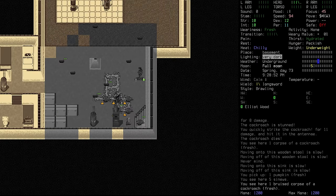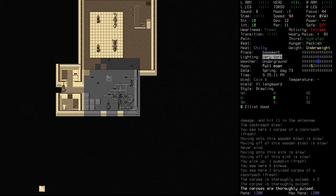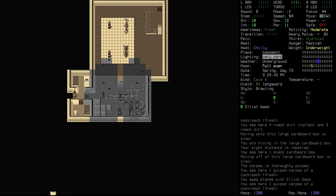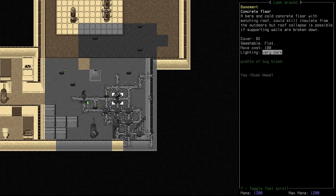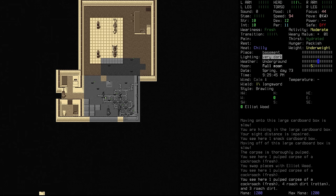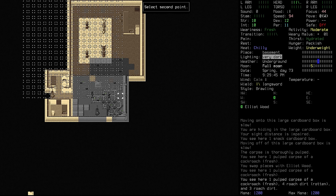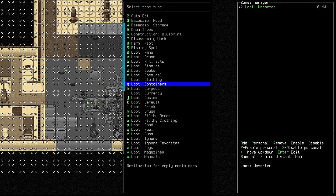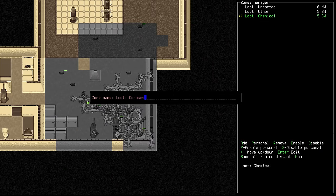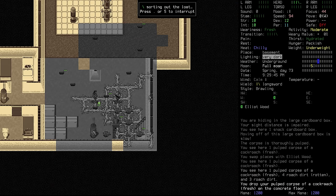Kia ora, Legionnaires. Raikon here, welcome back to Cataclysm: Dark Days Ahead — No Hope. We're going to smash the corpses here first of all, just to ensure they're not going to come back to life. Then we want to get all this roach dirt off the floor. One of the fastest ways to clear everything up is by creating a zone — an unsorted zone stretching from one side to the other. Roach dirt is considered chemical stuff, so let's create an other stockpile and a chemical stockpile, and get corpses piled up next to the furnace.